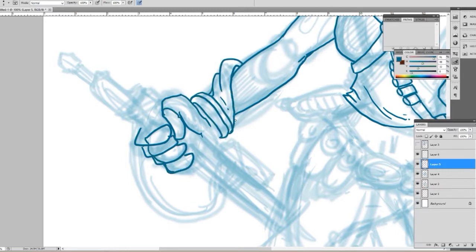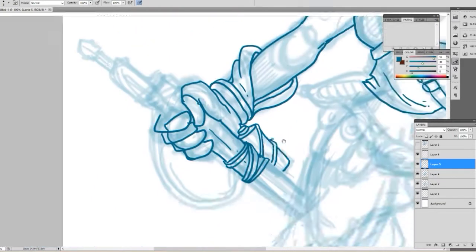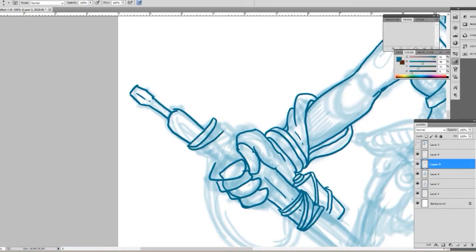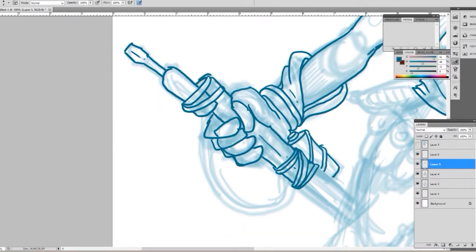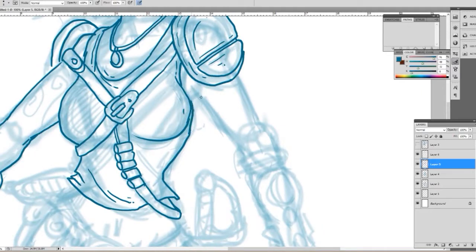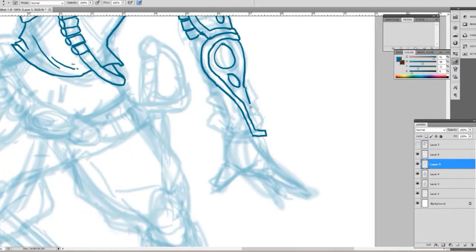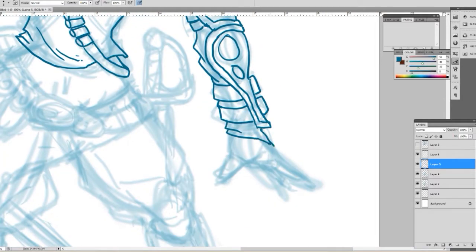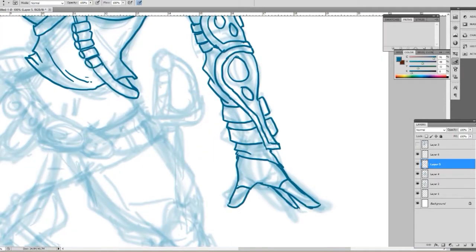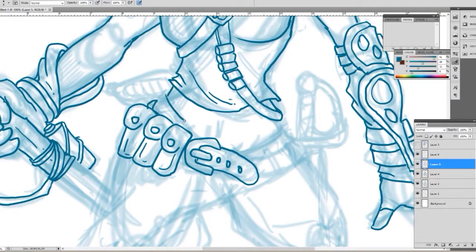So we can see here I'm doing the inks. I didn't really plan out the costume very much, but I knew I wanted to draw a particular weapon — an electric screwdriver. You can get a screwdriver, attach it to a stick, and get a screwdriver spear. One of the upgrades is an electric screwdriver, where you add a battery to it, so it gets a shock modifier to its damage.